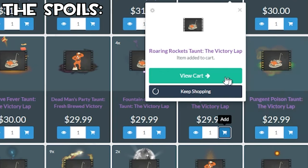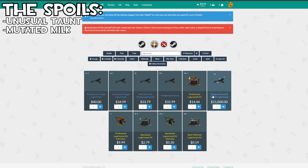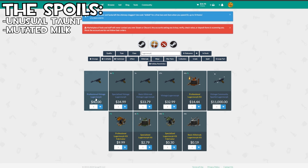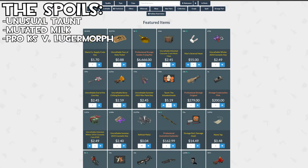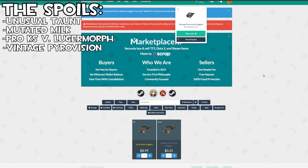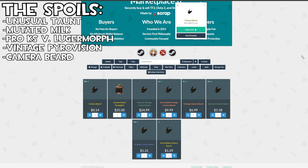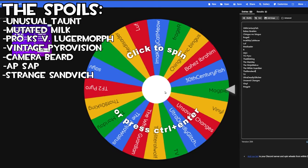Here are your options — we'll add rockets to the cart. Somebody said milk — you guys want milk? We want the regular mutated milk, straight from the source. We cannot afford the vintage community sparkle, so just do the professional. You're at about $76, so you've got about $20 to $24 left. Luff has been begging for his vintage Pyrovision — give him the Pyrovision. Give him a camera beard as well, and we'll do an AppSap. Do you want the sandwich? I'll give it to you — strange sandwich.